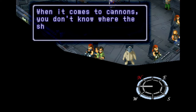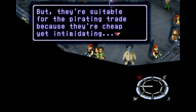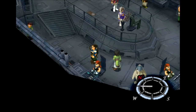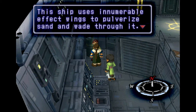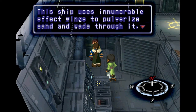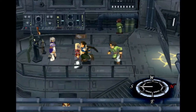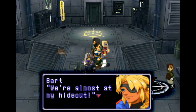Of course, every cannon's different. There are sand torpedoes! You guys and your twisted, twisted logic. Apparently there is a logic to this — it launches effect wings. At least they didn't just say everything can do this — there's some logic to it. Let's talk to Bart first. What's up, Bart? Am I staying a little close to you? I'm sorry about that.